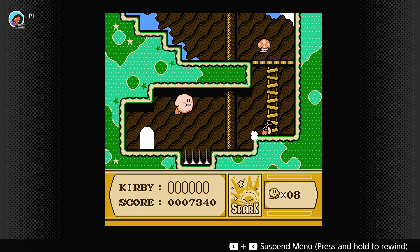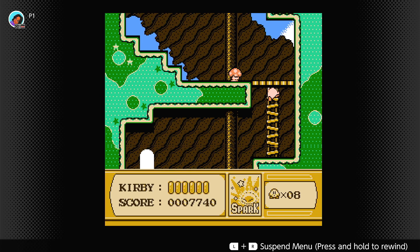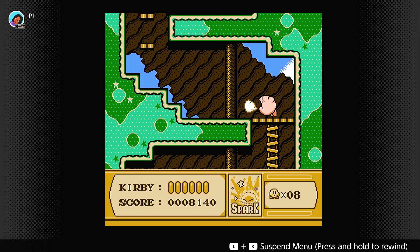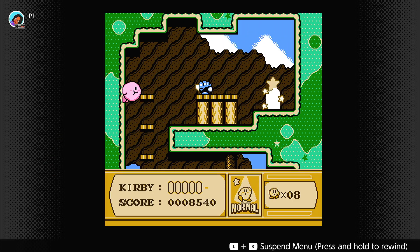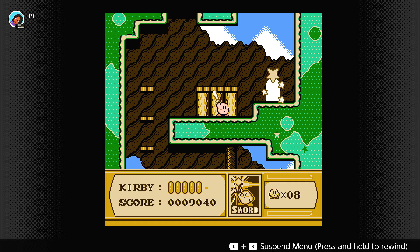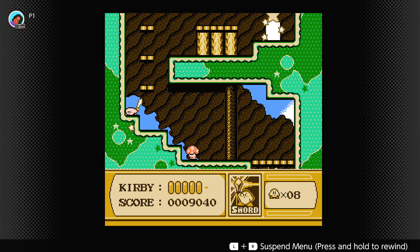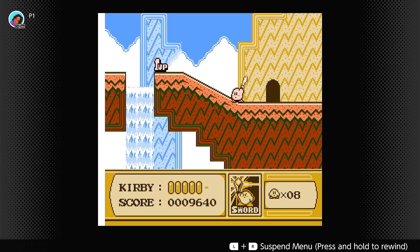It should be somewhere over here. I'm assuming it's completely invisible because I don't see anything that would let you think there's a door, so I'm just trying to press up on the d-pad everywhere to see if something actually works. I have no idea where it is... maybe in the middle here... no... oh! Here it is! I didn't remember this at all.